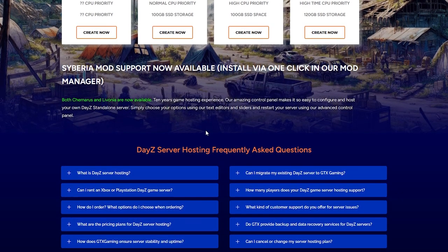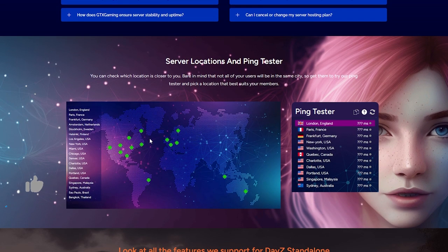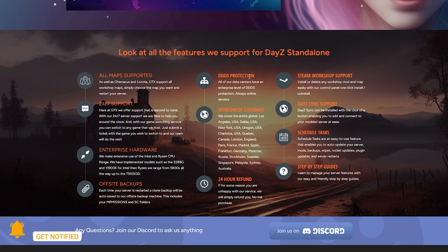Scrolling down you can see more information about their server hosting. You can see all the locations they support. They offer all-maps support, 24/7 customer support, DDoS protection, and a 24-hour refund policy — so if you're not happy with your server you can get a refund. They also support Steam Workshop, DayZ sync support, and provide step-by-step guides to help you set up your server.